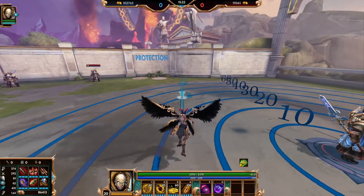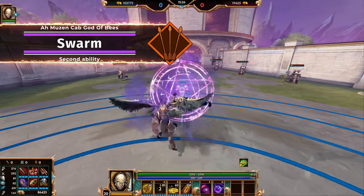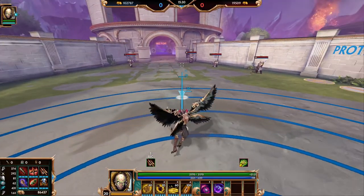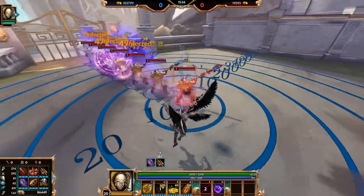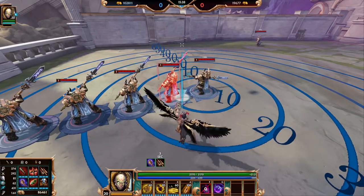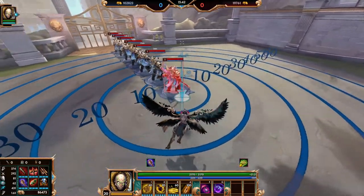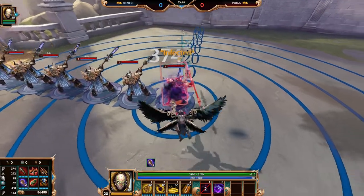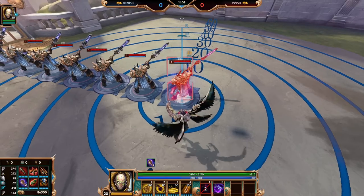Amuzan Cobb's second ability is Swarm. This is a line attack in front of Amuzan Cobb that sends out a swarm of angry bees to do damage to any enemies they come into contact with. Additionally, if they hit enemy gods or any enemy minion camps, they apply your passive Bees, doing extra damage per second to them. And if you want to keep that up, you just keep auto attacking to keep Swarm's passive going, and they'll be taking that extra damage on top of your auto attack damage.